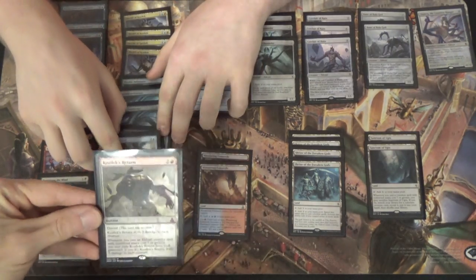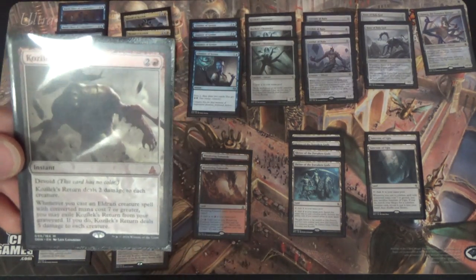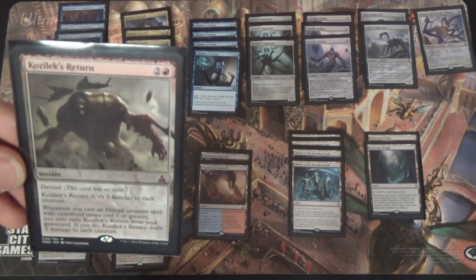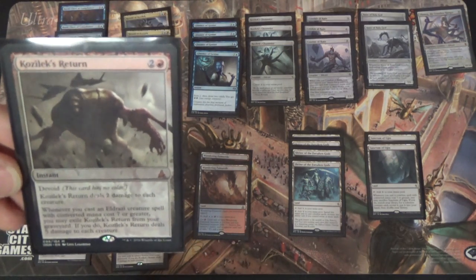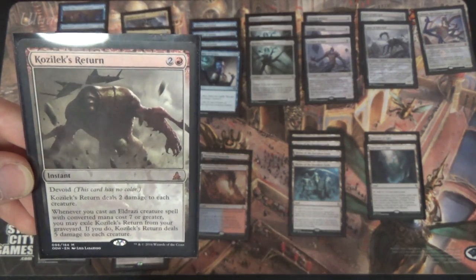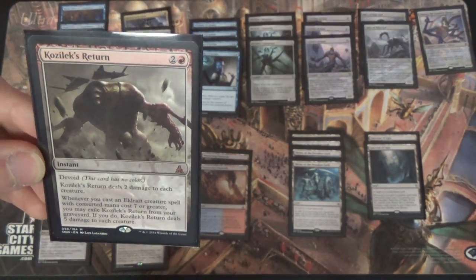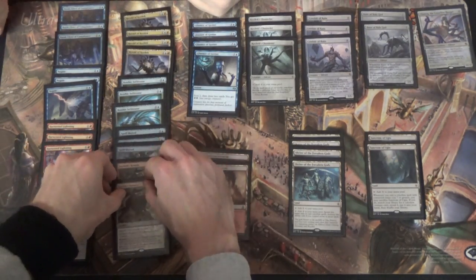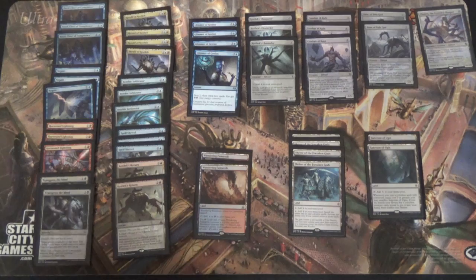We also have Kozlek's Return. This is part of why he's running the high-toughness creatures like Benthic Infiltrator — two damage will not kill yours, and will take out aggro opponents. I have a lot of trouble removing early-game creatures, especially if they go wide, so that's just a no-brainer. And in the late game, if it gets crazy, I just hit the button.